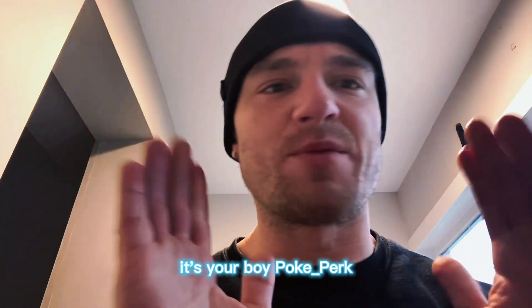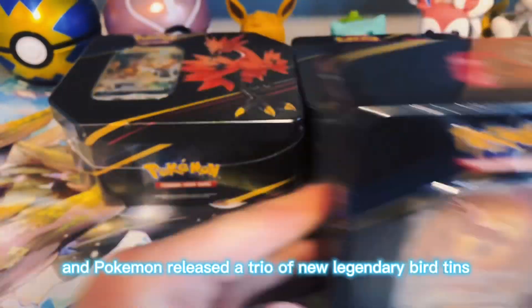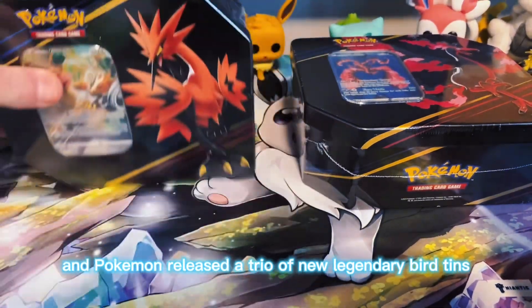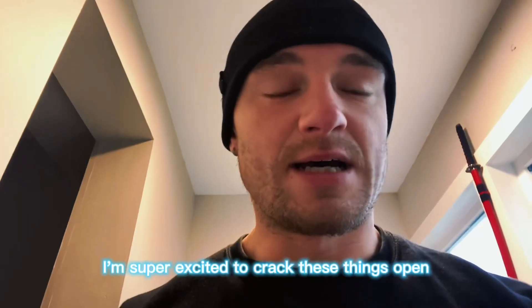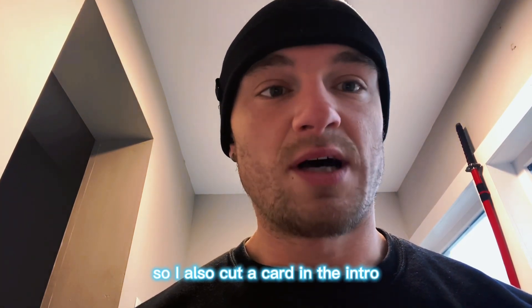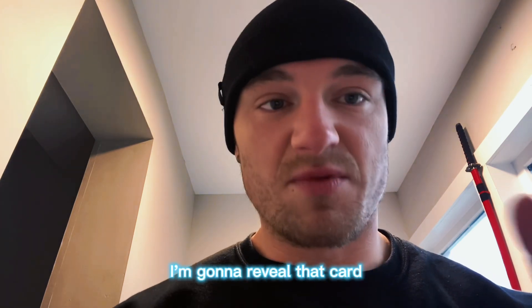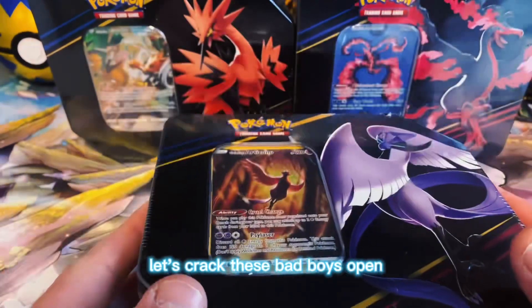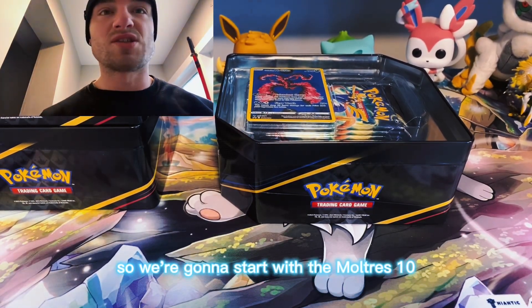What's up my people, you already know what it is, it's your boy Pokey Pert. Pokemon released a trio of new legendary bird tins - Galarian versions of course. I'm super excited to crack these things open because they literally look like alternate art Pokemon cards but they're promos. I also cut a card in the intro so if you want to see what I cut - could be an ultra rare card, could not be - stick around because at some point in the video I'm gonna reveal that card. But without further ado let's crack these bad boys open.